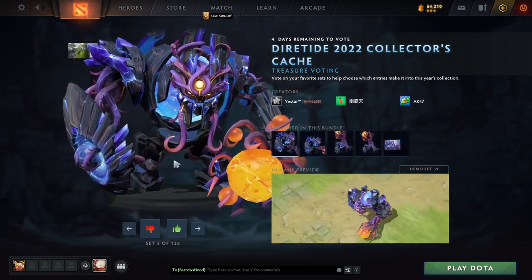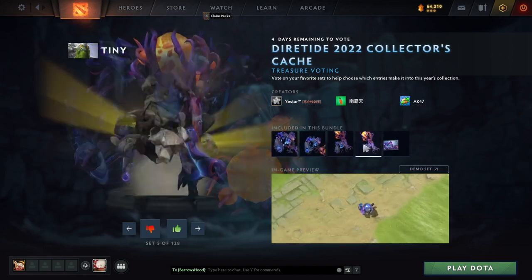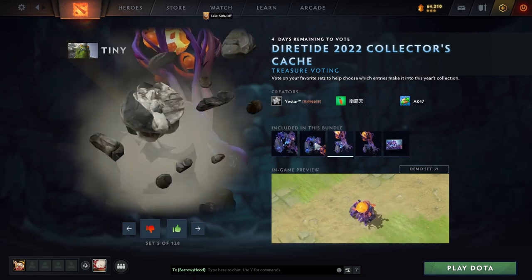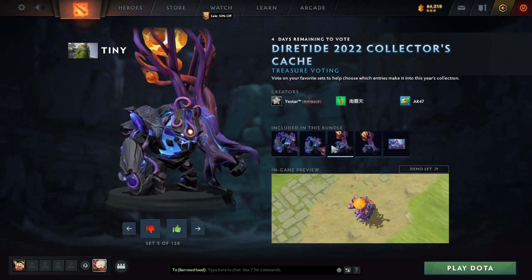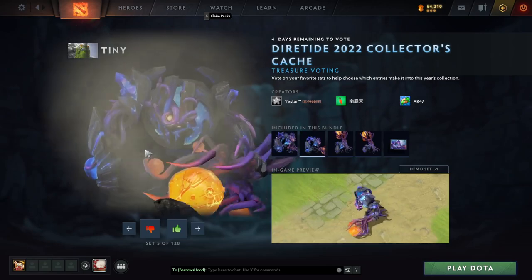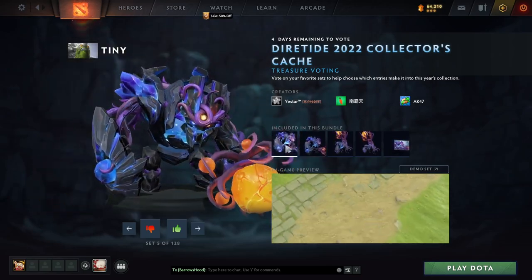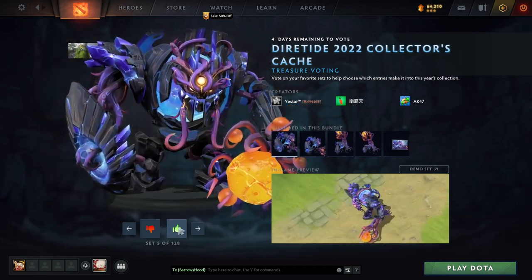Oh, that Tiny skin — this is so cool. So this is Baby Tiny, like an elemental. I love it, so cool. This is just awesome. The tree is very, very cool as well. Final form here — I mean, how do you not love it?